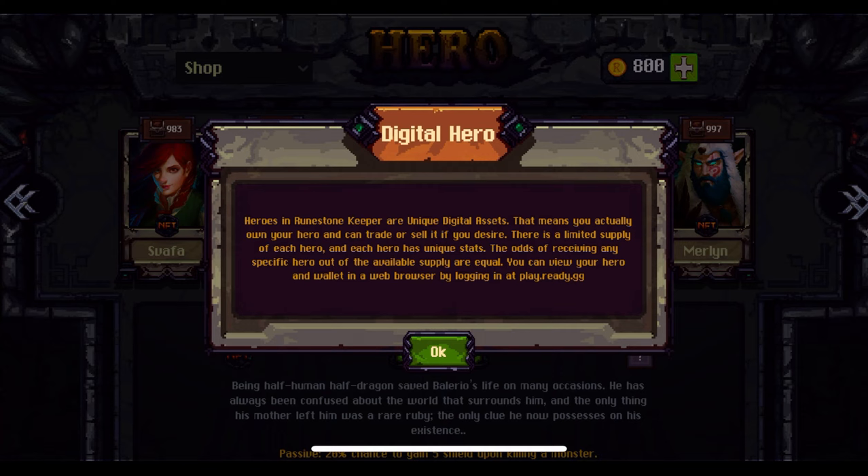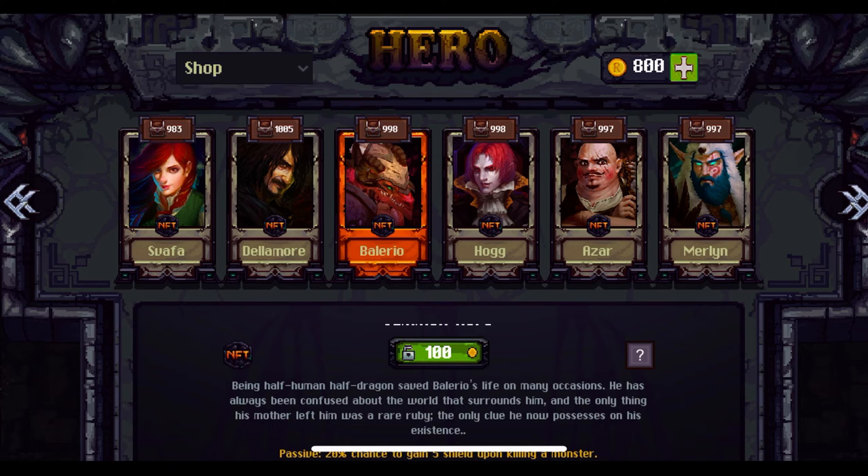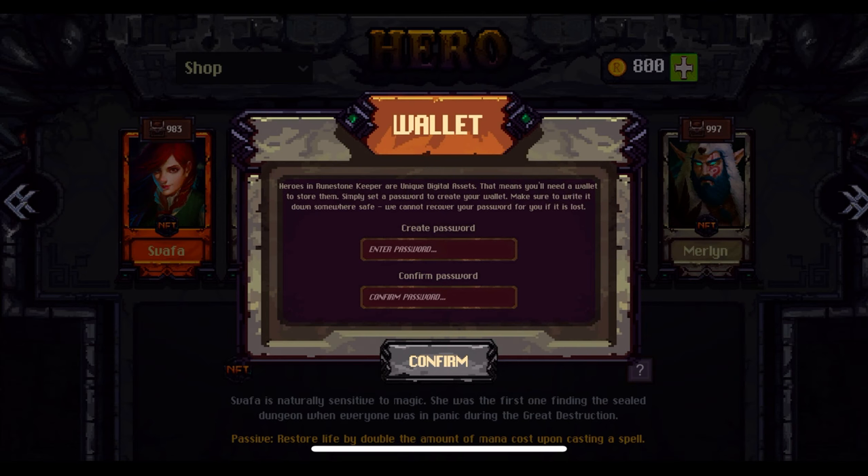You can view your hero and wallet in a web browser by logging in at play.ready.gg. The player here is going to want to acquire one of these heroes. There is a free version where you can play with a basic hero that is given to every player.